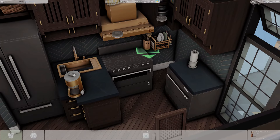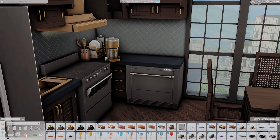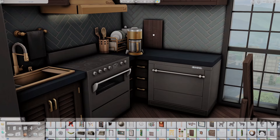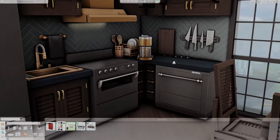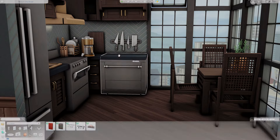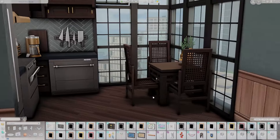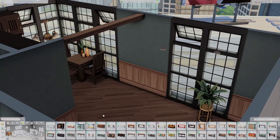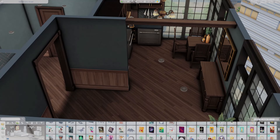I brought in dark blues with a herringbone patterned tile from Growing Together and black appliances, and I really liked this combination. It didn't work out for the house I was building because it seemed really contemporary and dark compared to the exterior I'd already made, so I decided to bring this inspiration into an apartment instead. I love how it came out. I'm not a gold fan personally — if I wear jewelry, which is uncommon, it's always silver.